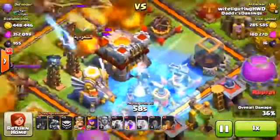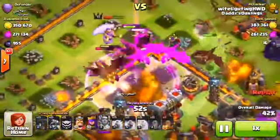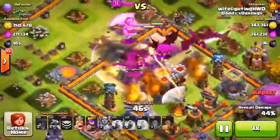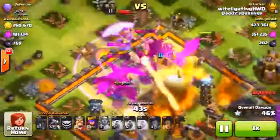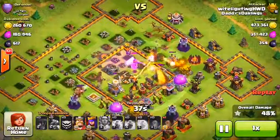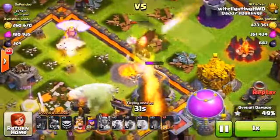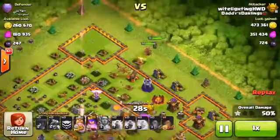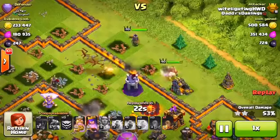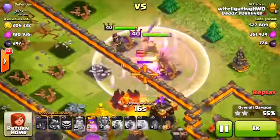I drop a freeze spell on the single-target inferno and the air sweeper — that air sweeper is pushing all the dragons away — then another rage spell to help the dragons push in. I use the Grand Warden's ability to help every troop. All the dragons move toward the center, taking out the skeletons in the middle, then they lock onto the Town Hall perfectly. I've got like five dragons on the Town Hall melting it down in seconds — they almost grab 50%.